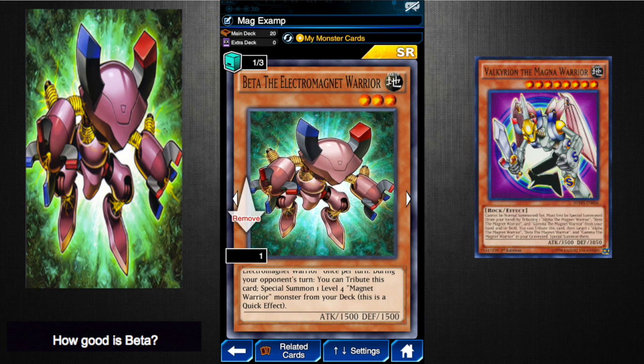A pro of this is that when it is normal or special summoned, you get to add another Magnet Warrior to your hand. In a Magnet Warrior deck this is pivotal, because drawing out your cards and getting them in the graveyard is perfect. This is also great because you summon this and it basically gives you Delta the Magnet Warrior if you don't already have one, so you can summon it on the next turn.